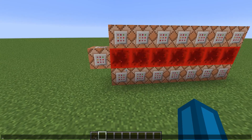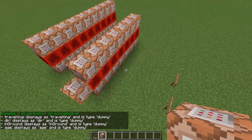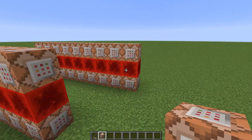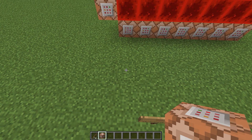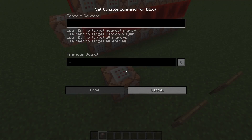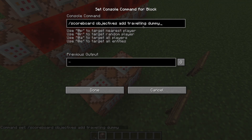Let's do scoreboard objectives list and see all of the scoreboard objectives. We have to add a few command blocks to get the filter working, because these are all of the command blocks that get executed all of the time when placing the command in your world. But there have to be some commands which are only executed at the beginning when creating the command — for example, the commands that add the scoreboard objectives.